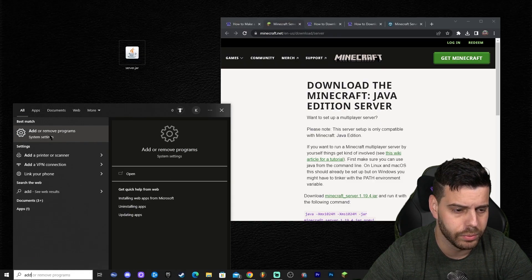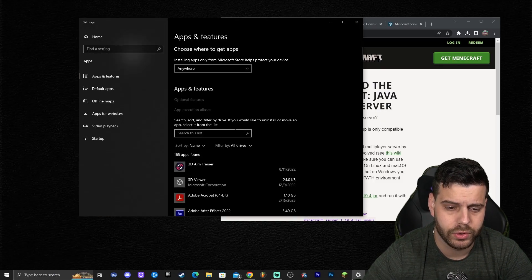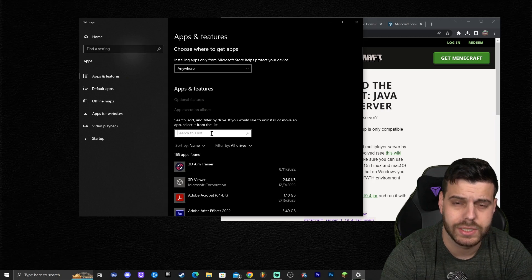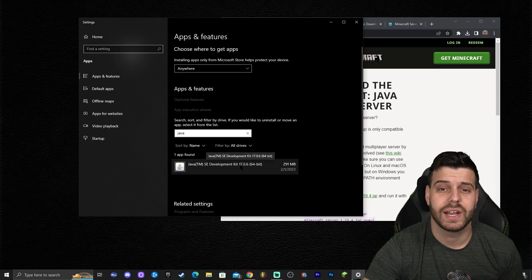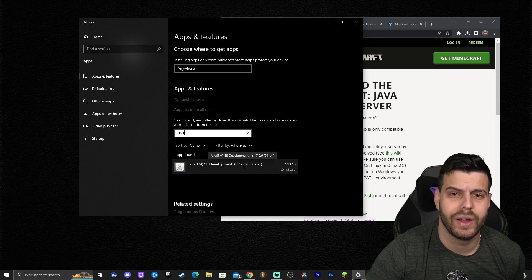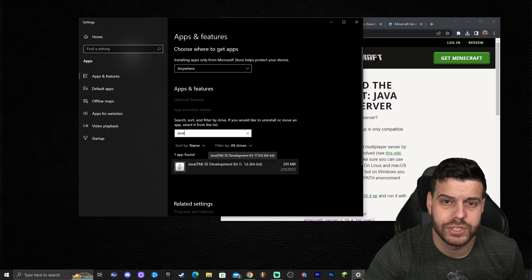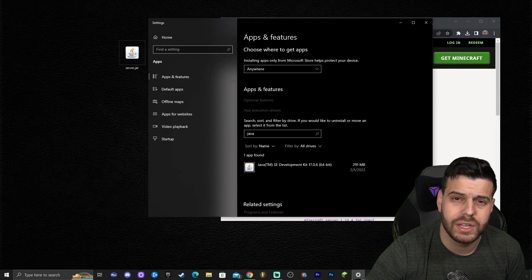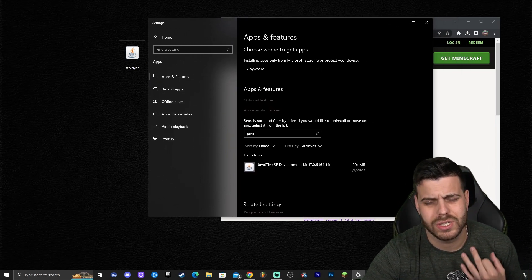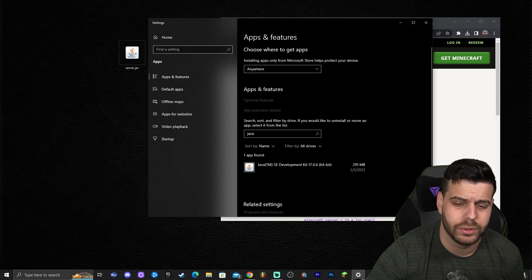To check what Java you have, click the search bar and type 'Add or Remove Programs.' Once that tab opens, click the search field and type 'java.' You can see I have Java 17, which means I'm good to install the server. Most of you might have Java 7 or Java 8, and the server installation won't work with those. But don't worry — updating Java is really simple, just a two-step process.